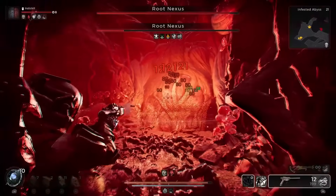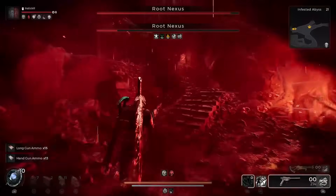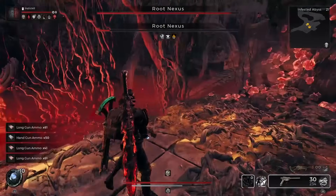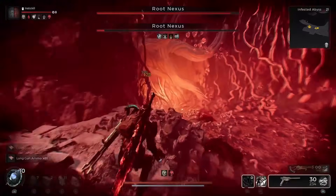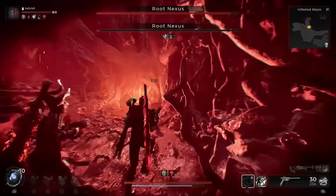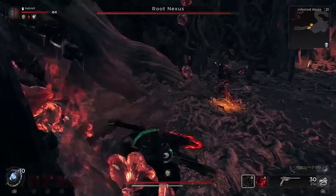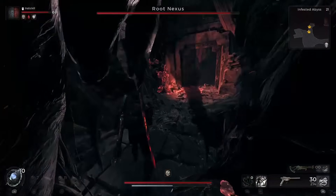We're starting in the Infected Abyss. You may recognize this from the one-shot DLC adventure, but you can get it randomly with any Yesha or Forgotten Kingdom DLC adventure roll. This is the dungeon with all the root nexuses that you have to destroy to get through, and you have a curse the whole time as well.